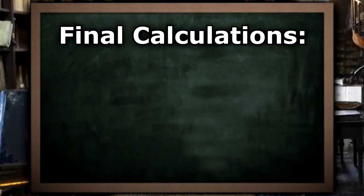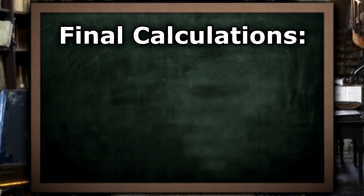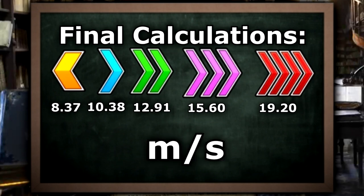Then finally, to get the speed, we divide each value by 10, which was the amount of time traveled in each of the experiments. The final results were about 8.37, 10.38, 12.91, 15.60, and 19.20 meters per second.